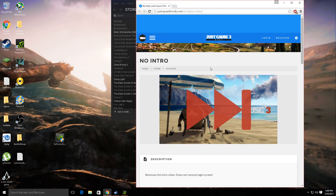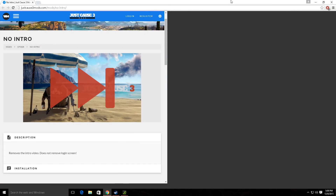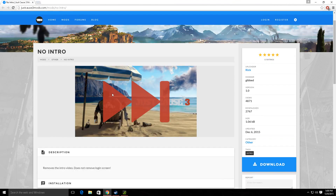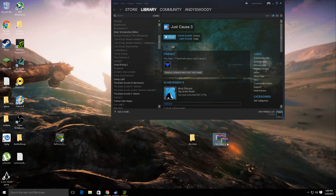I'll leave the link in the description for you guys. Basically all you do is when you click on the link from the description, it'll bring you here, and just click on download and then you'll get something that looks like this, right here — this thingy.